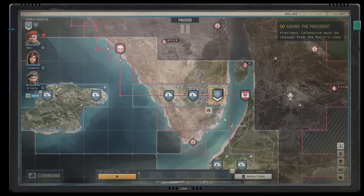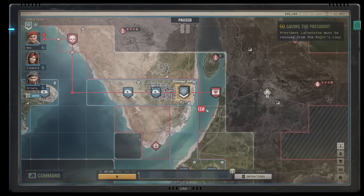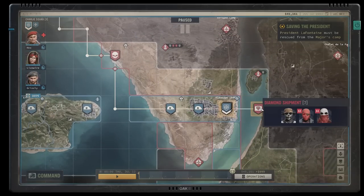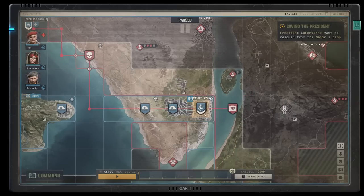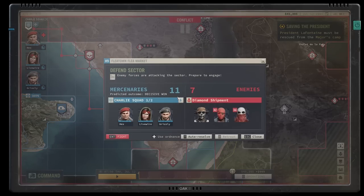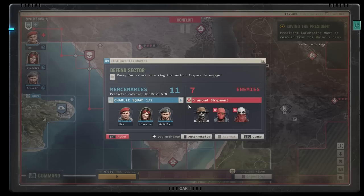Besides mines, you can also find valuable stones and cash them in from your inventory for immediate funds. The third way to make money is to intercept shipments. It's usually a small squad guarding them — they're not hard to kill. You can track where they're going by hovering over them to see their path. In this case they're heading through a town where I have militia and my squad, so it'll be easy pickings. I'm not even going to fight manually because I have well-upgraded militia — the predicted outcome is a decisive win, so I'll just auto-resolve.